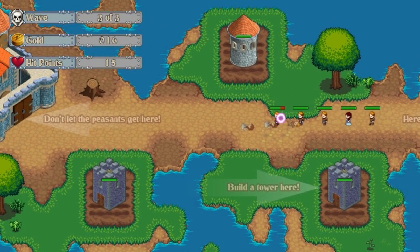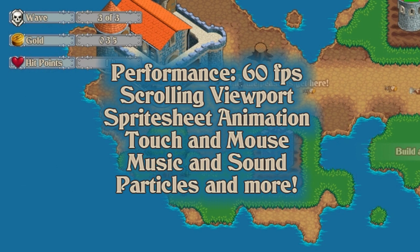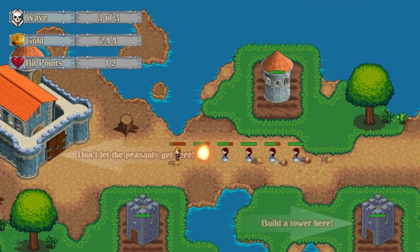It's very simple, but features some of the things you might need if you were going to make your own tower defense game. Firstly, it has silky smooth 60 frames a second on most platforms. The levels are larger than the screen and you can scroll around. There's sprite sheet animation of the little characters, so they've all got walk cycles, particle effects and sounds. It has touch screen and mouse controls, plays music and sound effects. There's all sorts of eye candy and little extras. It's a full game, complete with a beginning, middle, and end.